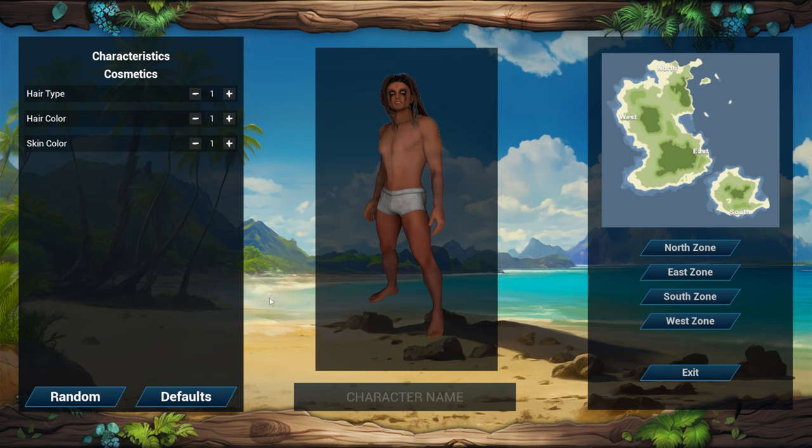This screen looks kind of funny — my character looks so fake. During the menu it looked like it'd be realistic, but now it looks more cartoonish. We have hair type, hair color, and skin color — you can't change anything else. I tried to change the hair type and now it's bugged; I can't change it back to anything. The skin color section is kind of glitched as well.